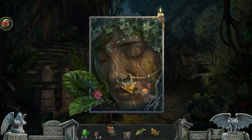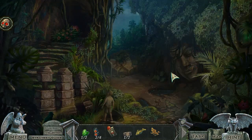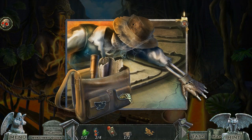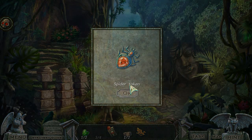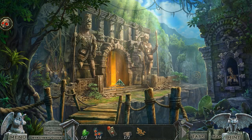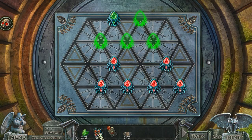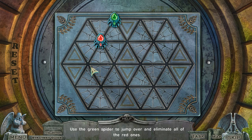The tree's weeping tears of resin. Oh, spider token. Wait a minute — I need to get in. Yes, yes, yes! Because I'm gonna need that resin. That's where we need the spiders. Metal bird? Oh, are you here too? Use the green spider to jump over and eliminate all the red ones! Oh no, it's one of these! Nevermind — it was an easy one.